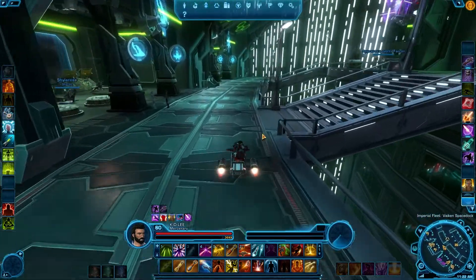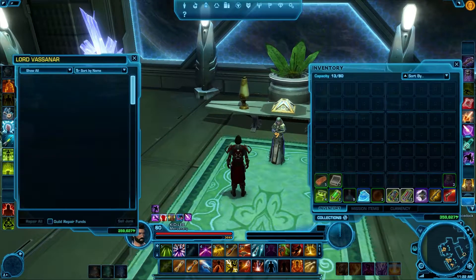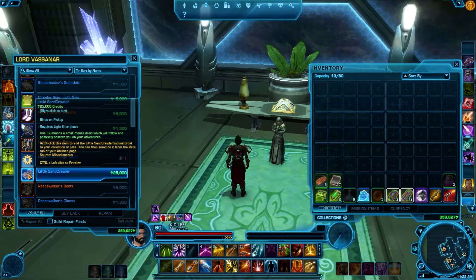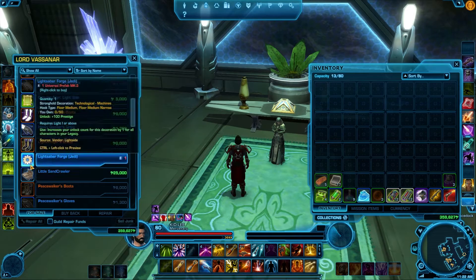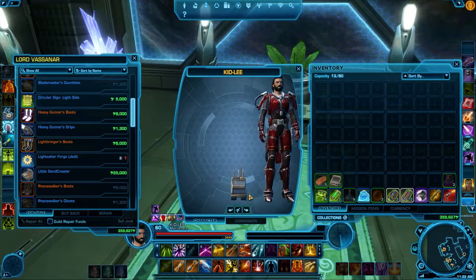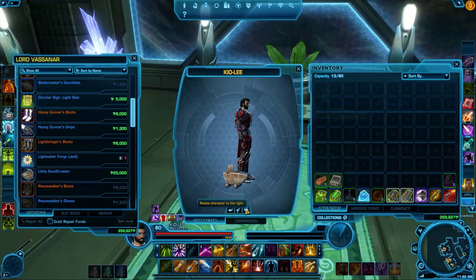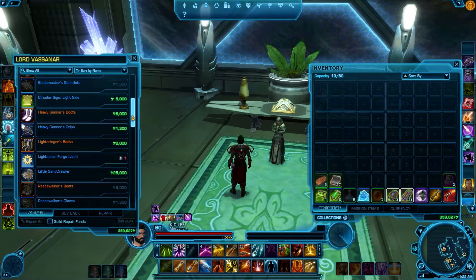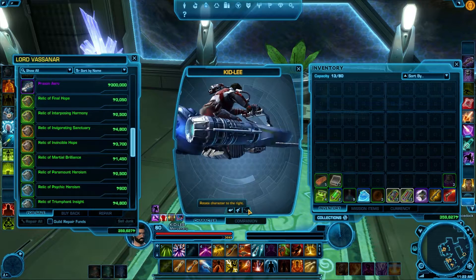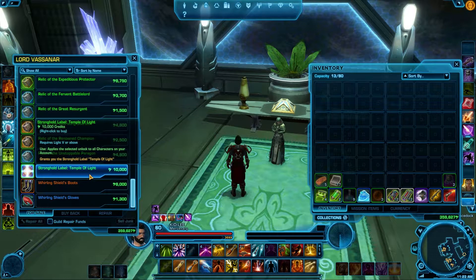Gear-wise at end game it means nothing, but in the leveling game there are a few pieces of gear you can get, though you end up just replacing them. Taking a quick look at the light side vendor — again it's mostly a little bit of gear and housing stuff. There's the lightsaber forge, a little baby Senna Crawler housing decor item. The light side mount has some yellow striping on it instead. There are also relics — some level 19s, some 44s — and a stronghold label for the Temple of Light if you want it.